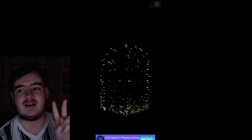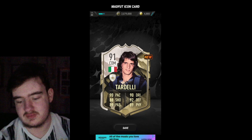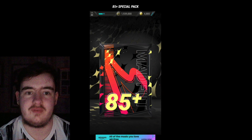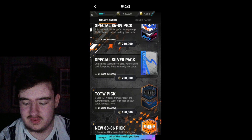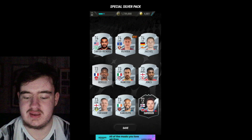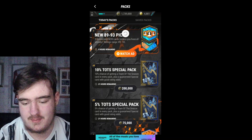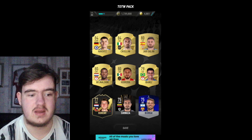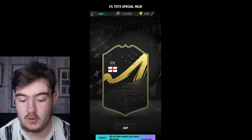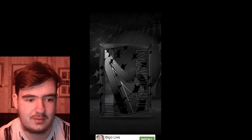I only need two Tardellis and an Adida from this. We get a Tardelli there - nice, the 91 as well, which is more packable than the 94. So if we packed a version of Tardelli and then opened the guaranteed pack, the guaranteed pack would be less likely to get that version. But if we open the pick first and can get 91 Tardelli, then open the guaranteed pack, we can still get 91 Tardelli. So that's nice.